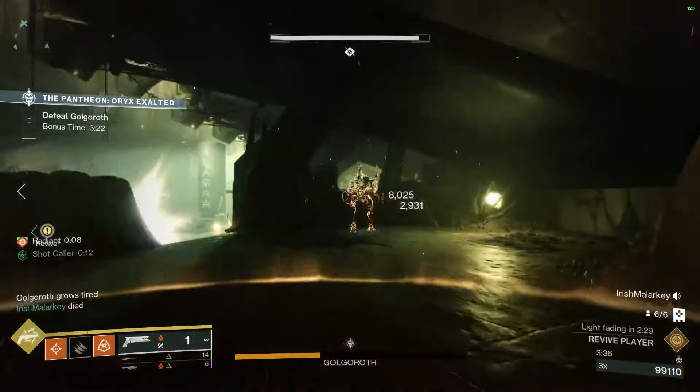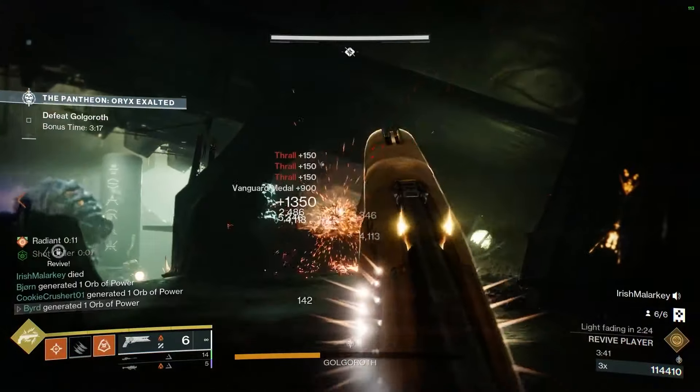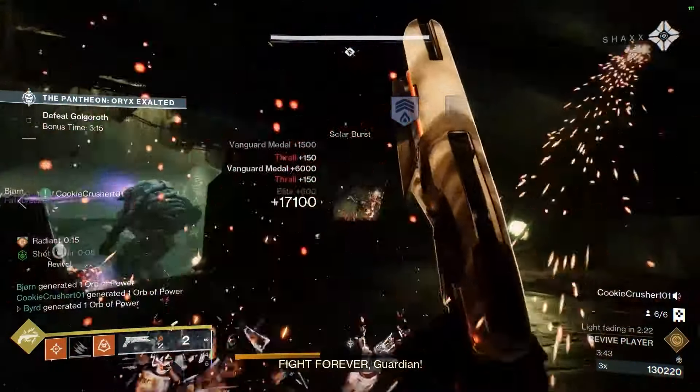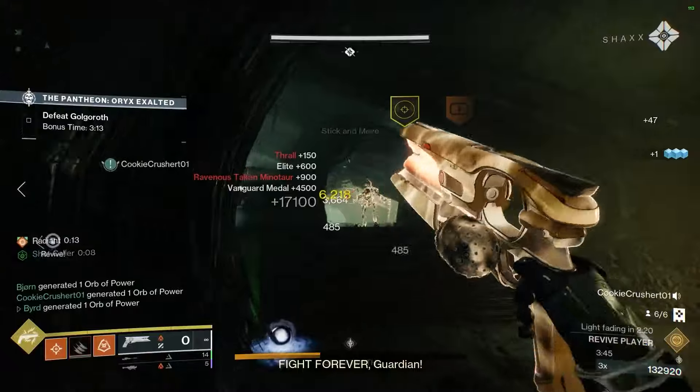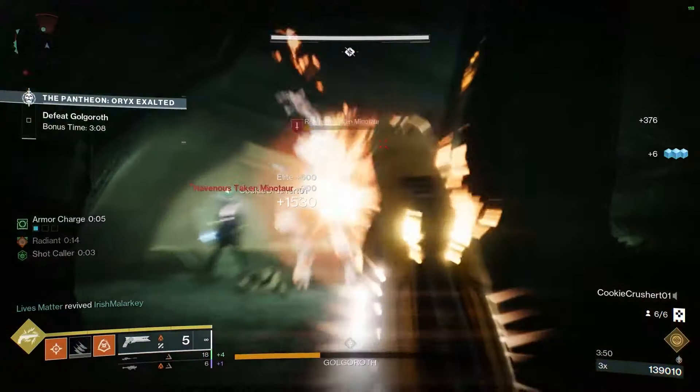Another new part of this encounter is the fact that you'll have Taken Minotaurs spawning in at this time that will be attacking you as well. So make sure you're using a solid heavy weapon to take them out as fast as possible so you can swap back and worry about those Axion Darts.